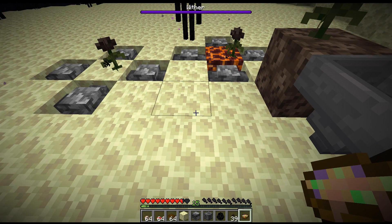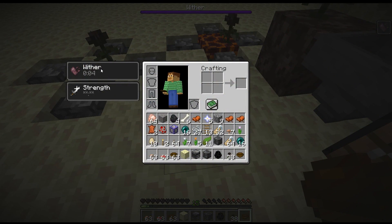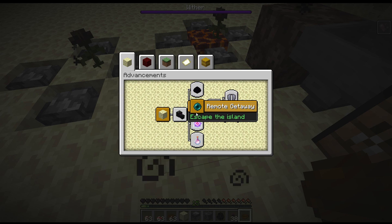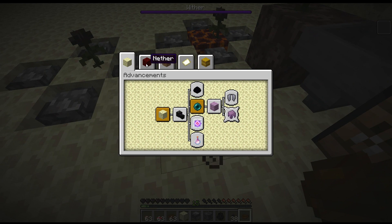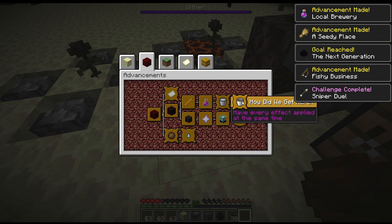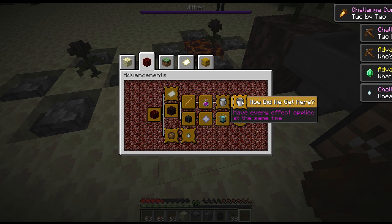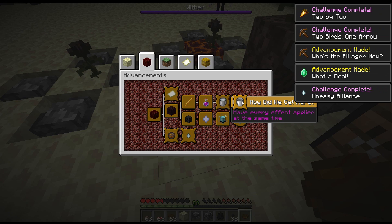So if I eat the suspicious stew, you'll see that I will get the wither effect. The effect only lasts for a few seconds. This could be useful in getting the advancement 'How did we get here?' — in this advancement you have to get every single type of effect in the game. Now there is a new saturation effect that comes from these stews, as well as the wither effect, meaning you don't have to have a wither skeleton or a wither with you to get this advancement.